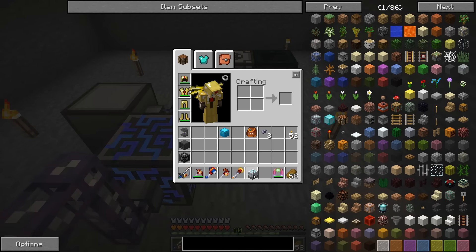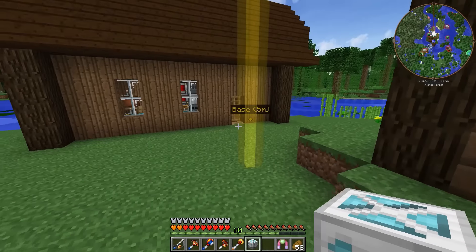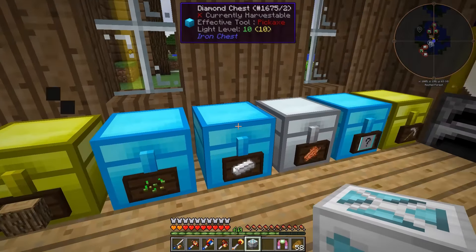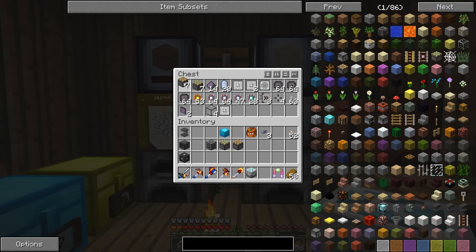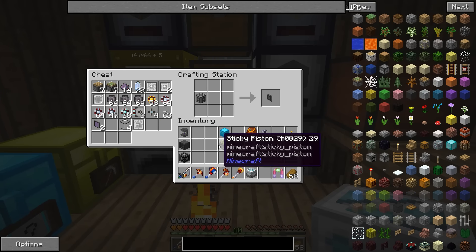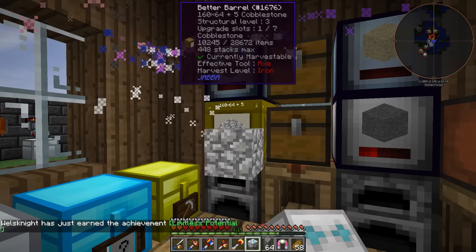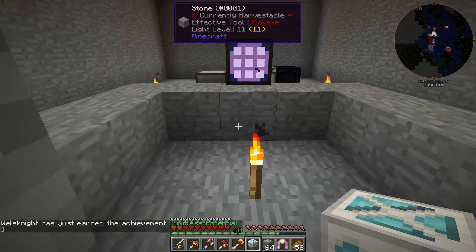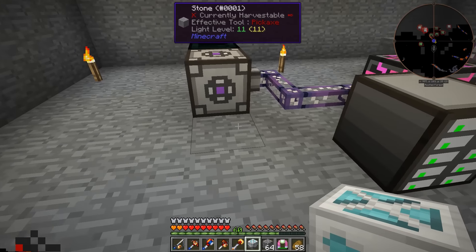I do want to make an ME storage bus for cobble specifically, because very soon we're going to set up an ender quarry and that's going to give me insane amounts of cobble. I don't want to flood my ME system with that. Let's grab an ME interface, one sticky piston, and one regular piston, and go ahead and make an ME storage bus. Then I'm just going to grab some cobble and we'll use a deep storage unit because this thing holds a ridiculous amount of cobble.